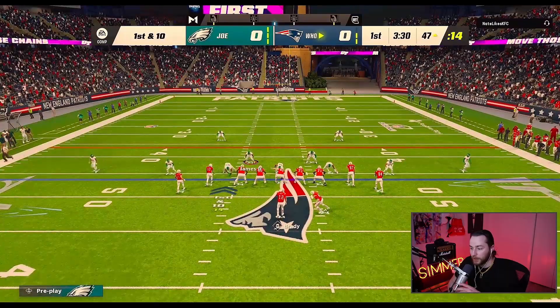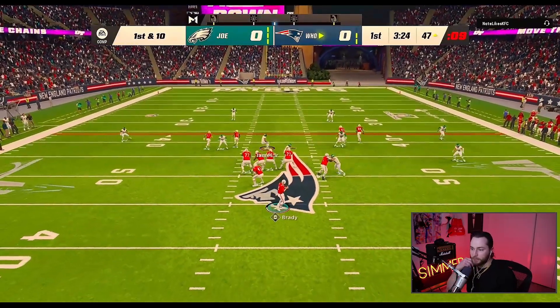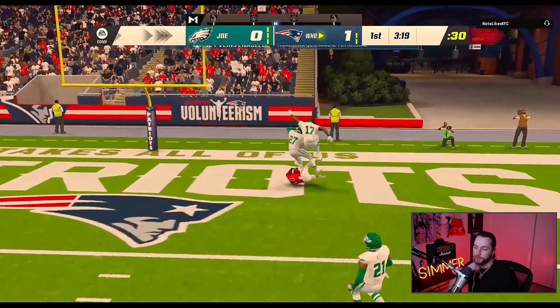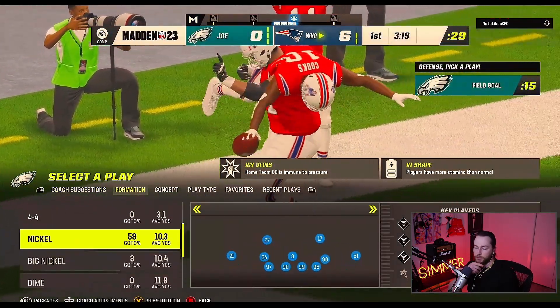That was a good read and a good pass by him, but I'm staying in this cover six. I have my flats at 25, so it takes corner routes. One of the problems when you run cover six is the middle of the field is going to be open because there's nobody in the mid read — that was just a great read by him.